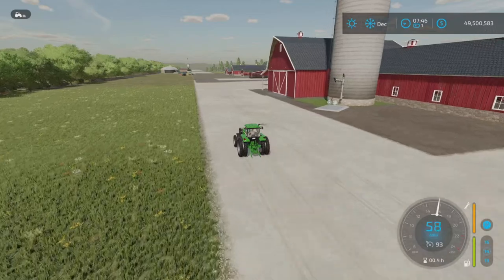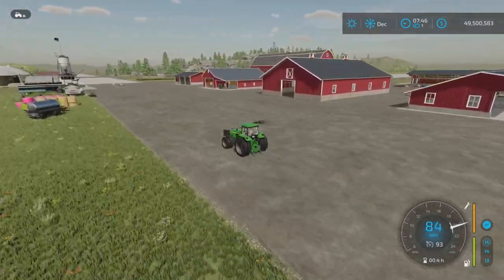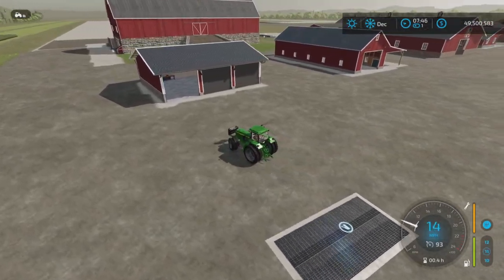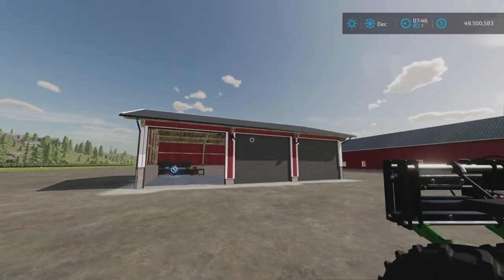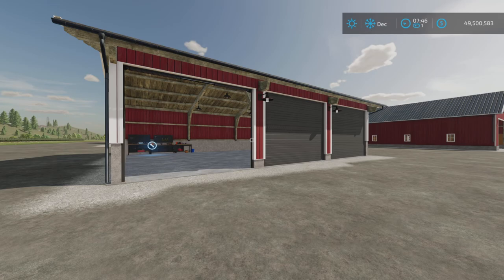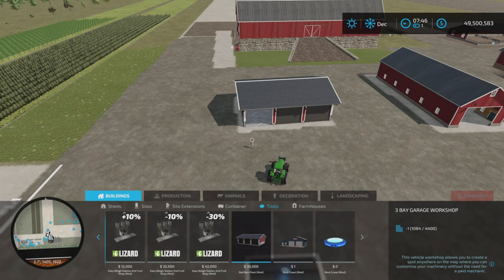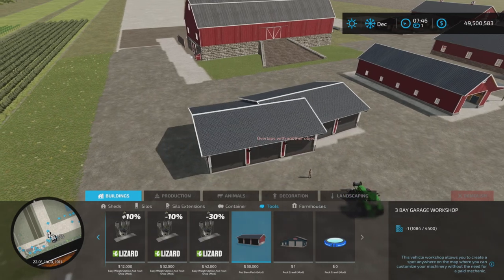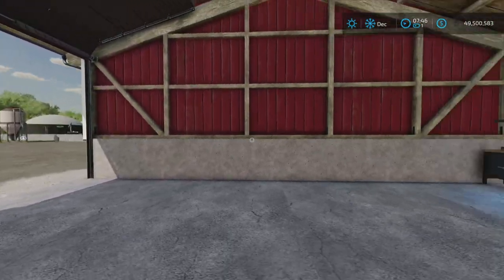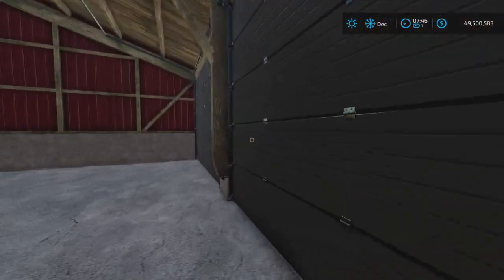Let's start with the workshop — it's over here on the end. This is the three-bay workshop, found under Tools, $30,000. The lighting appears to be automatic — we'll test that in a second. Doors open like this, and here's the workshop trigger.